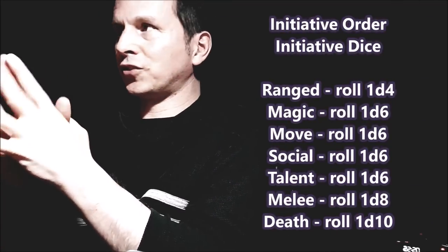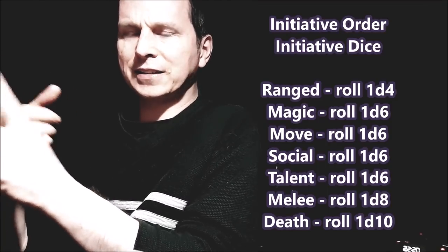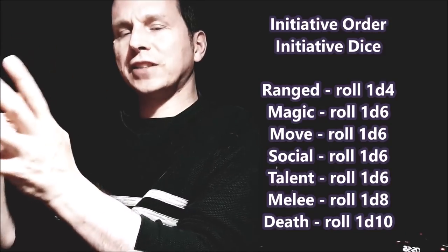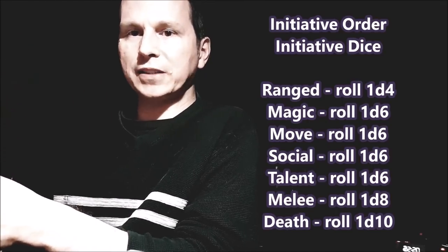The chapter opens up with initiative right out of the gate, which is a good decision. It does so very interestingly in a callback to the early days of D&D, when different types of attack would determine when initiative was handled. We get ranged, magic, movement, social conflict, the use of a class talent, entering into melee, or things related to dying. This is the structure of actions that could take place within one round, and initiative is handled on a round-by-round basis.